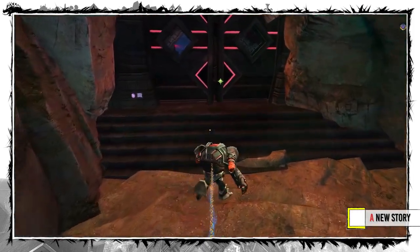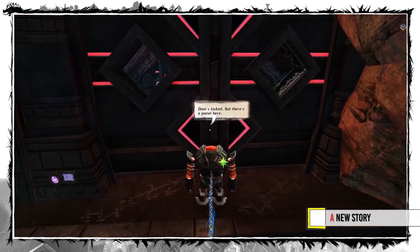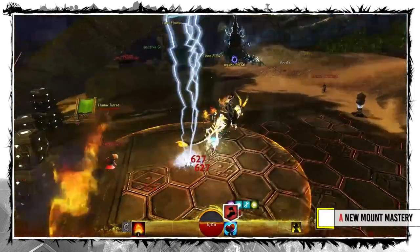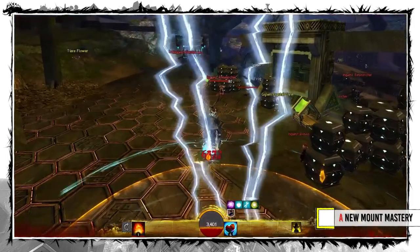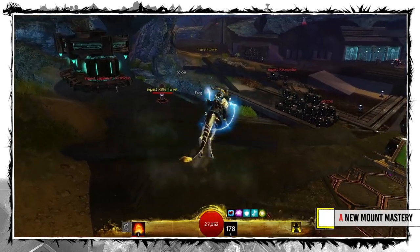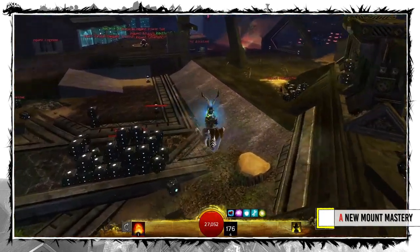The story missions are quite long and feature interesting new mechanics, but no more spoilers here. A new mastery allows you to temporarily swap Mount Skimmer with yours. It works almost like a heal, but only for a few seconds.